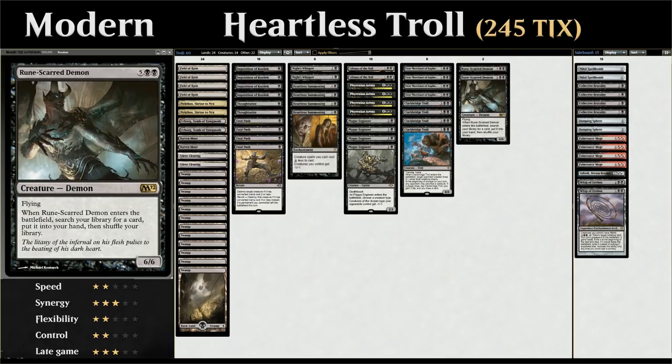We also have two copies of Runescar Demon as another curve topper — a 6/6 Flyer that when it enters the battlefield lets us search our library for any card and put it into our hand. We can search up a second Runescar Demon or find a Grey Merchant to drain out the opponent. With Heartless Summoning, the Runescar Demon only costs five mana, making it much more feasible to cast.